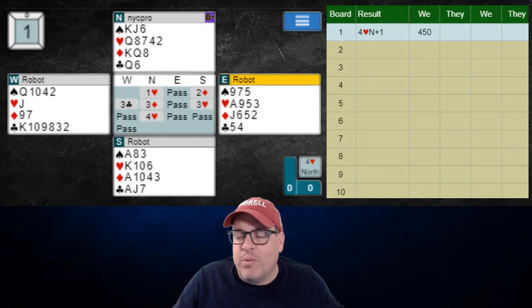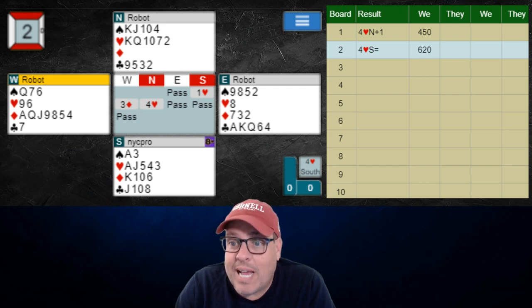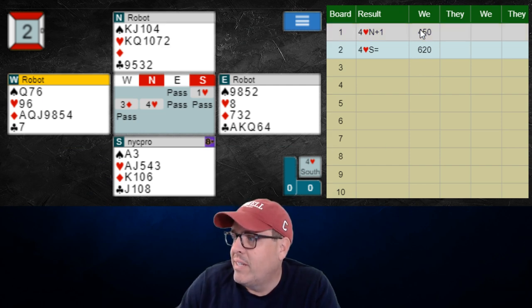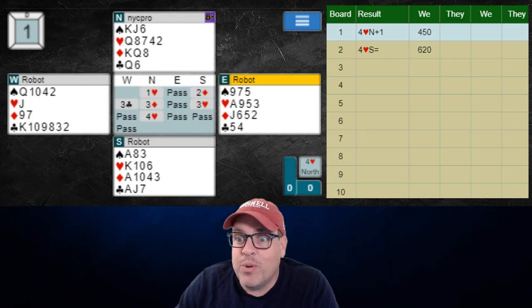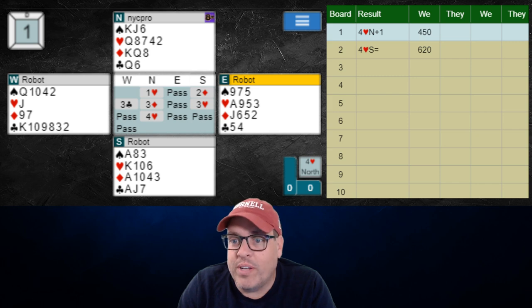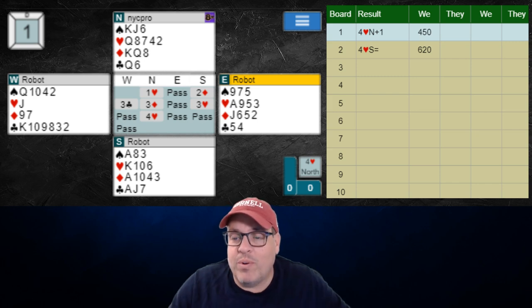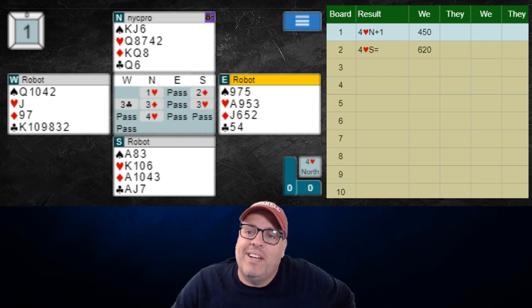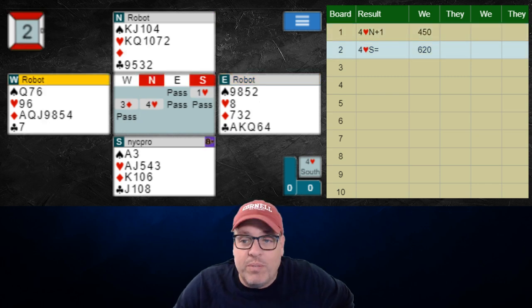So here guys, our first two boards of the week — not too bad. Four hearts from both sides of the table. This last one we made pretty much exactly what we should make. The first one, as discussed, we had an obscure diamond finesse to take for the jack that might have produced an extra trick for us. But that's a little bit risky and it could produce an under trick in match points, so it's kind of a tough sell, especially because lefty had shown up with very little. After East shows up with the ace of hearts, I would put most of the points in the left-hand opponent's hand west. We're pretty happy to be in four hearts on both of these boards just making.